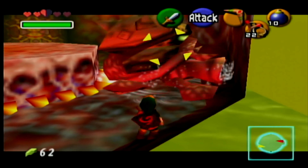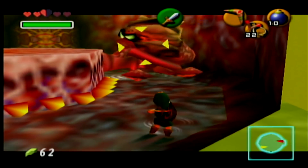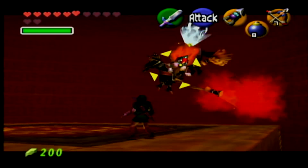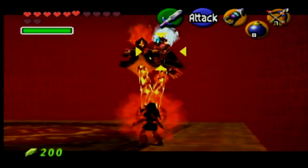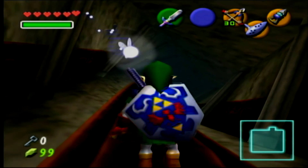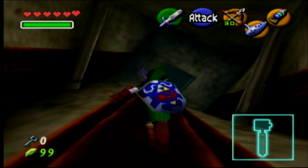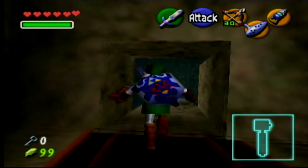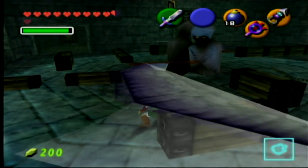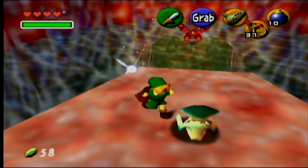The time-traveling elements are pretty neat. There will be certain dungeons where you need to go back in time as a child to solve puzzles that only child Link can access, and then finish them off as Adult Link. You will find yourself traveling through time throughout this playthrough — hence the name, Ocarina of Time. The dungeons are also very distinct from one another. They provide their own atmosphere, from the chilling high-pitched sounds of the forest temple, to the ambiance of the water temple, to the low-pitched darkness of the shadow temple. The dungeons bring their own feel to the game from both level design and aesthetics.